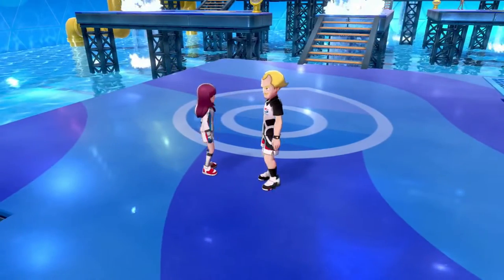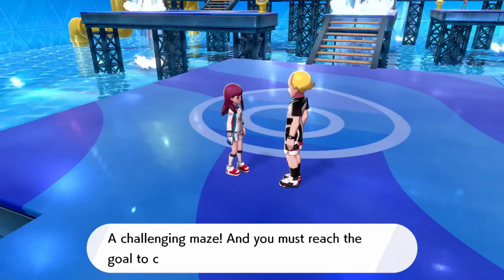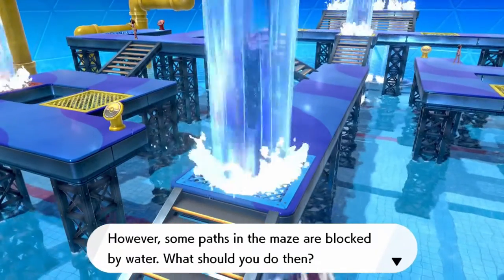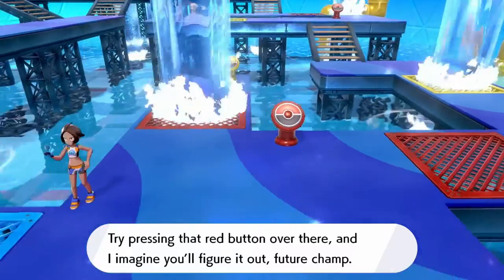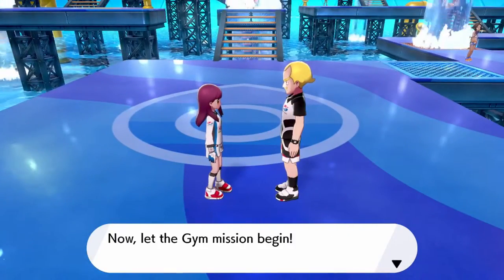This one looks way more complicated. The Hulbury Pokemon Gym mission: a challenging maze, and you must reach the goal to clear the mission. However, some paths in the maze are blocked by water. What should you do then? Try pressing the red button over there, and I imagine you'll figure it out, future champ. Now let the gym mission begin.